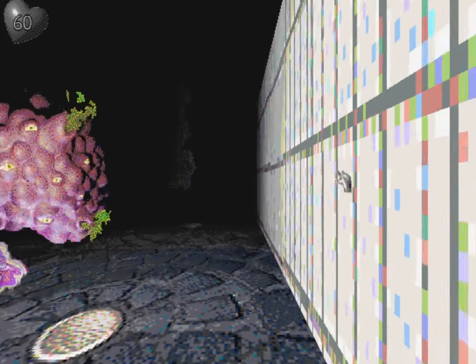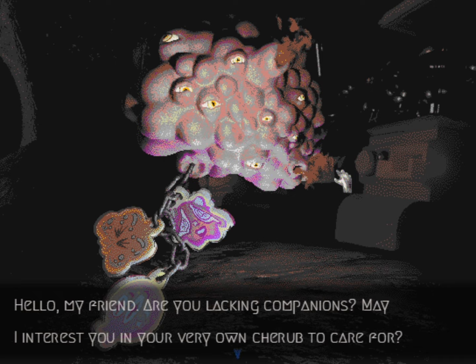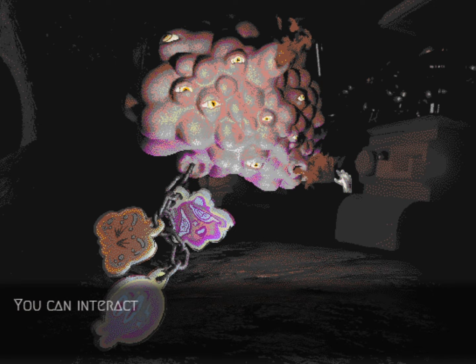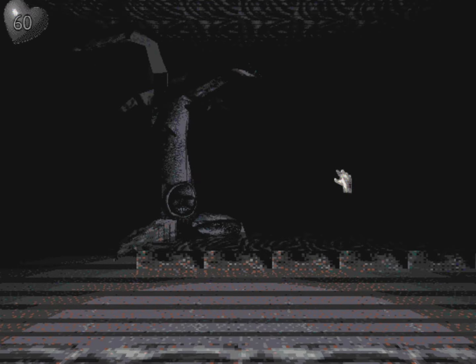Whoa — what are you? 'Hello, hello my friend! Are you lacking companions? May I interest you in your very own cherub to care for? I suppose you may let it die if you desire, but please take care of it as you travel. The cherub will grow hungry — please don't forget to feed her. You can interact with her via your item storages, much like you would with warp orbs.' Did I just get my own cat?! Whoa!